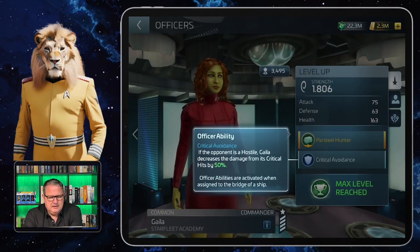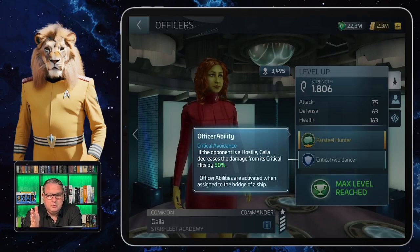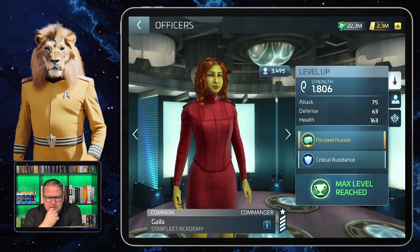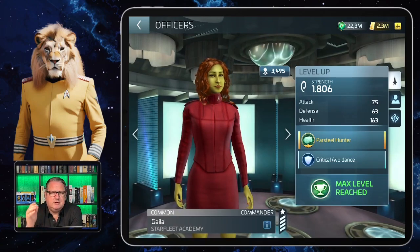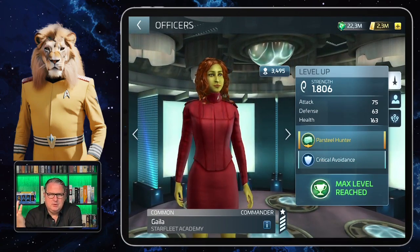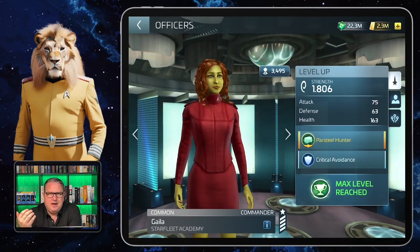If the opponent is a hostile, Gala decreases the damage from its critical hits by 50%. Until very recently that was something very important to know, because it was always one of those open secrets floating around: when you start doing Cardassian armadas, using Gala in your crew on the bridge really helps you get them done. My own alliance was actually called the Cardassian Union — I picked that name because there were no Cardassians in the game yet, and then suddenly they came.